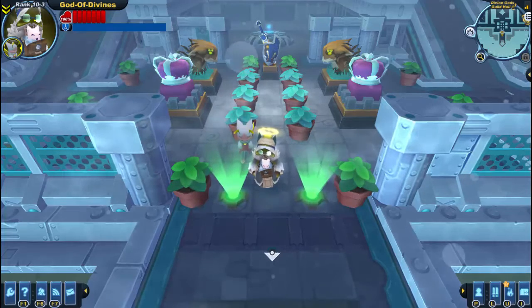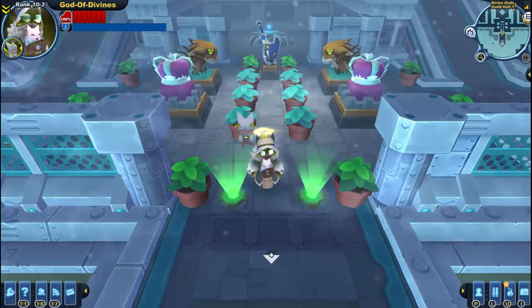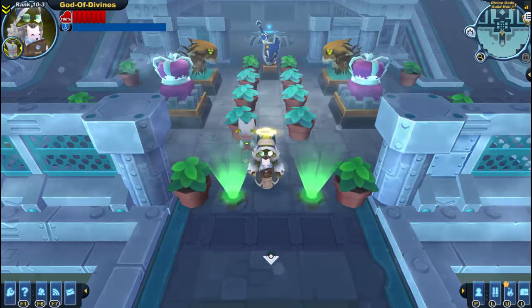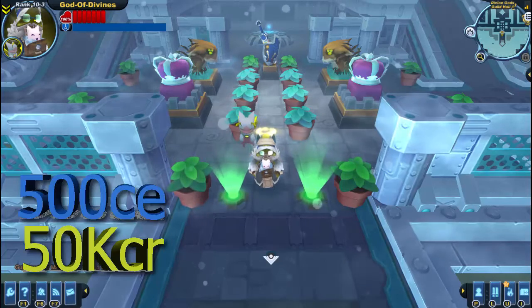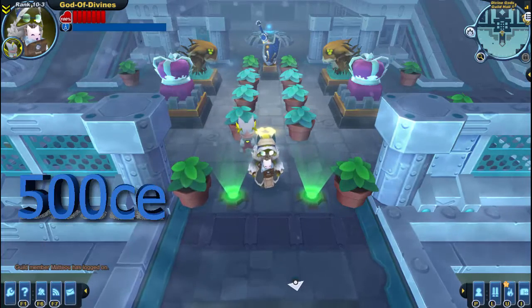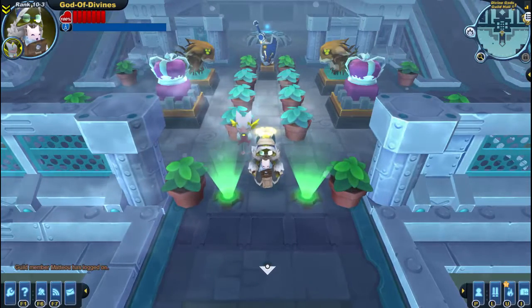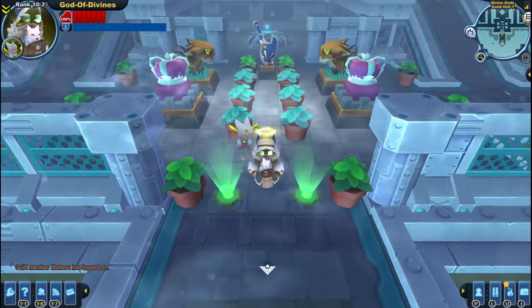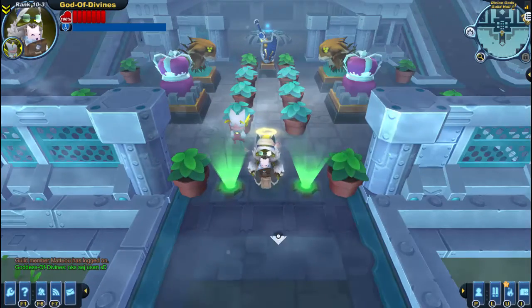Hello guys, we are back with how to make and start your own guild in Spiral Knights. Starting the guild will first need an investment of 50kcr and 500kce, which isn't that much if you're a vanguard. But if you're a new recruit in Spiral Knights, I wouldn't even advise making a guild so soon, but it's up to you as I always say. So let's get started.